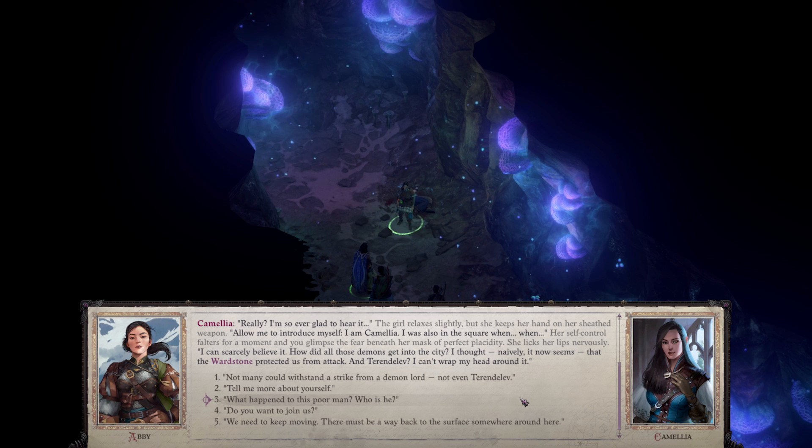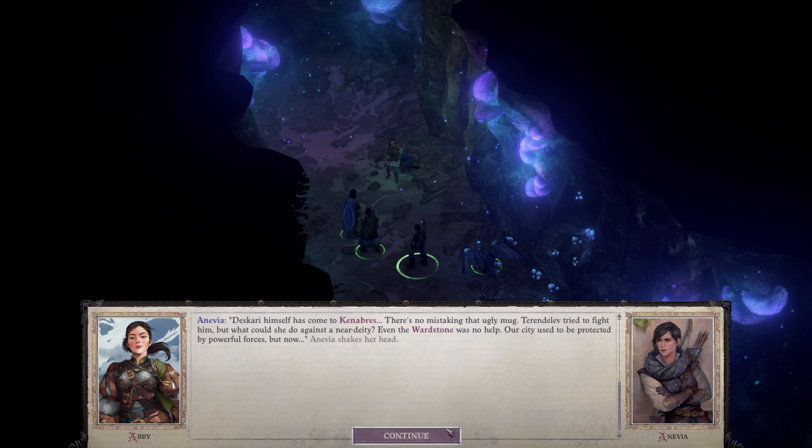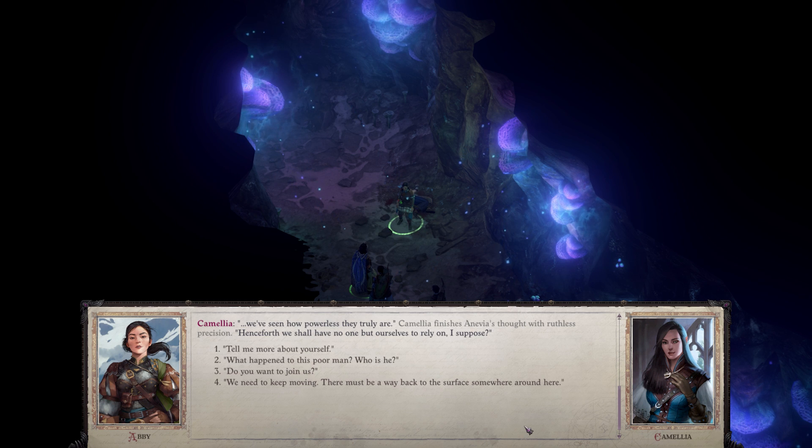I was also in the square when... I can scarcely believe it. How did all those demons get into the city? I thought — naively it now seems — that the Wardstone protected us from attack. And Tarendalev... I can't wrap my head around it. Not many can withstand a strike from a demon lord, not even Tarendalev. Dyskari himself has come to Canabras — there's no mistaking that ugly mug. Tarendalev tried to fight him, but what could she do against a near deity? Even the Wardstone was no help. Our city used to be protected by powerful forces, but now we've seen how powerless they truly are. Henceforth, we shall have no one but ourselves to rely on, I suppose.